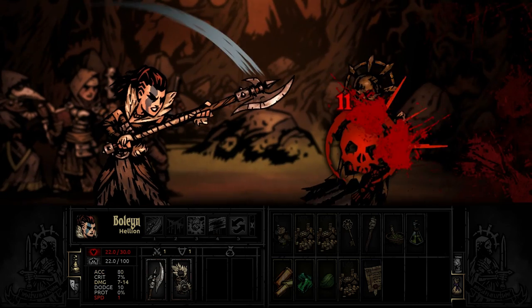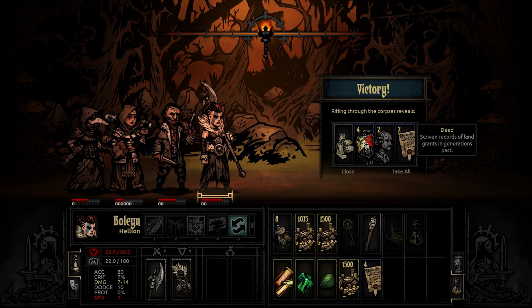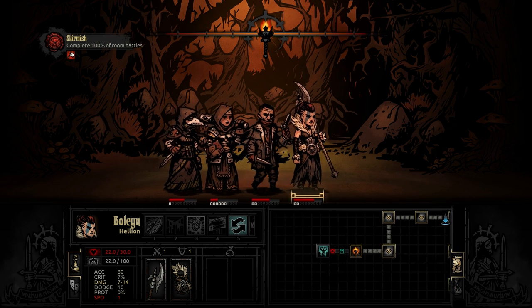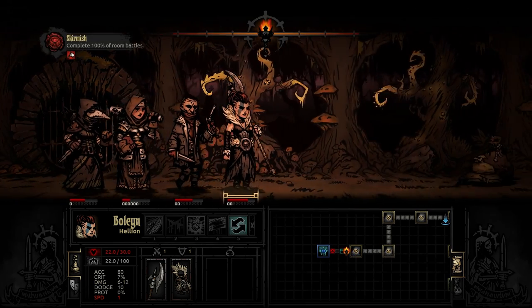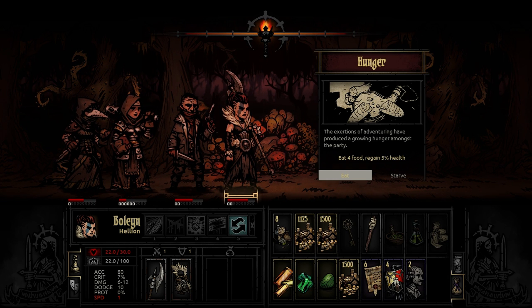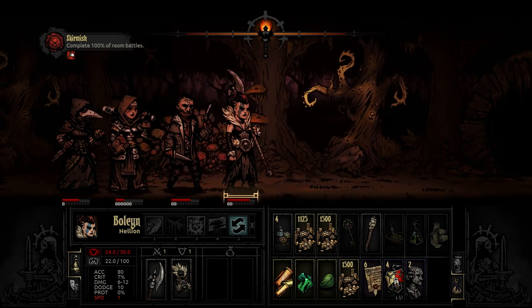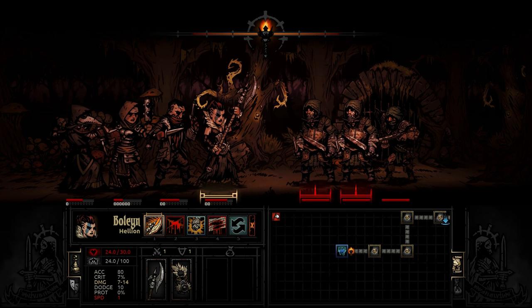We got a bunch of stuff — some crests, busts, and deeds, which are all resources for in town. We also got a single bandage, which will be nice for any upcoming bleed. We've got another battle coming up, and we are almost through this dungeon completely. This has been a very successful run so far, though it could go south at any point. Here's the hunger mechanic again. This is why I mentioned — even on short dungeons, if you're planning on a hundred-percenting them, you might hit two hunger mechanics. So make sure you're bringing at least eight food.